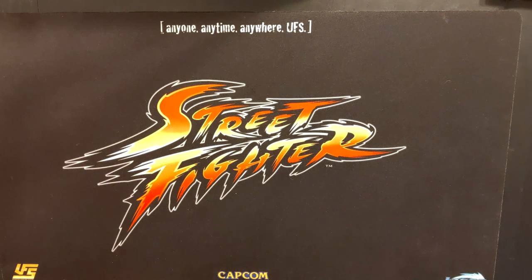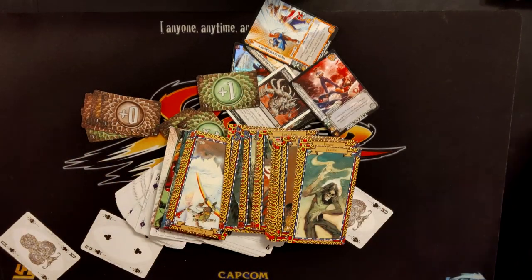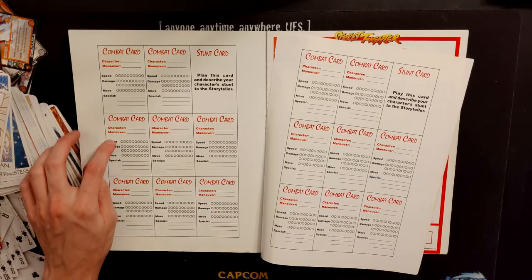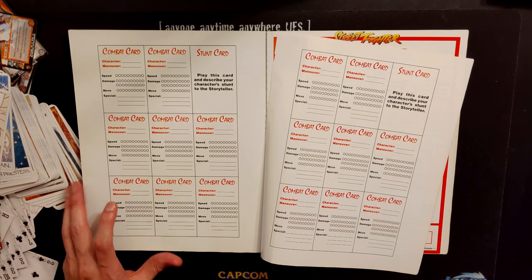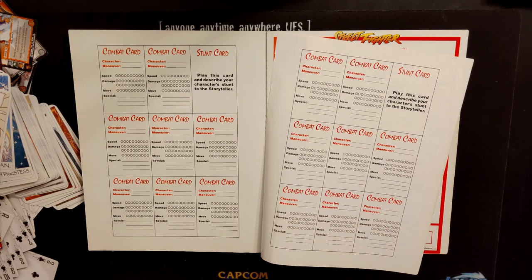Combat cards is a unique mechanic to this game — not to be confused with trading cards, playing cards, cantrip cards, or tarot cards. In this mechanic, you list out the speed, damage, and move values of whatever maneuver you're trying to do alongside any special values, and you keep these face down in your play area. You play one every round, and this represents the move you're going to do that round. This is the most remarkable and interesting feature of Street Fighter RPG, and also the most divisive.